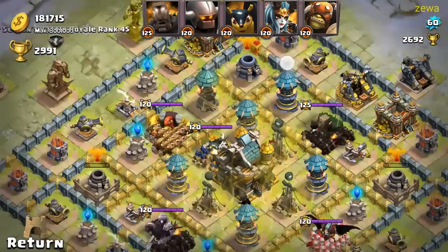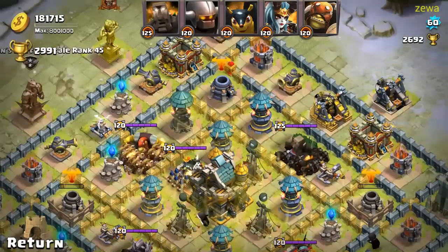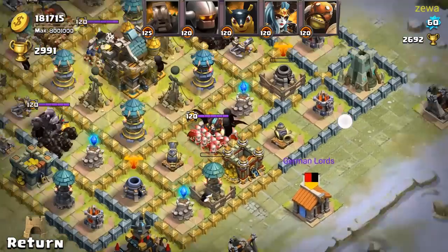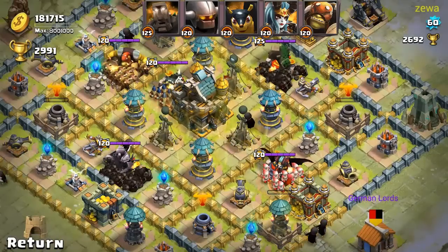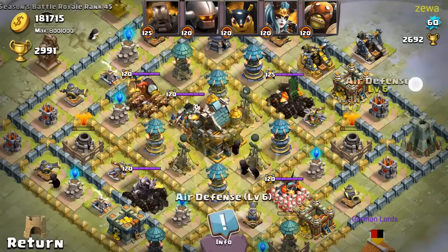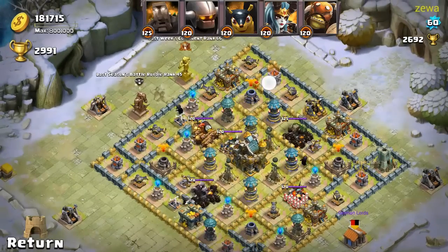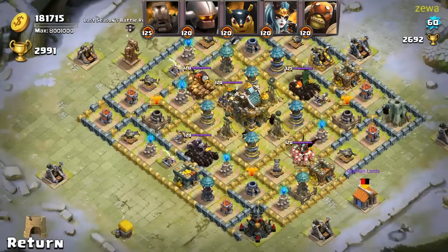Your defenses are pretty okay, but they're not that well leveled for Town Hall 11. So you shouldn't town hall rush anymore — just go through all your stuff and level it up. See how many build checks you have: 1, 2, 3 — I think that's it. 3 build checks, maybe you should try getting one more, but 3 is okay. So that you can level up everything faster. I will give you 6 base points because it is a good base design, but it's not that well leveled up. So just keep doing that.